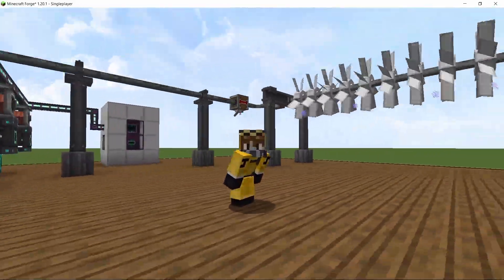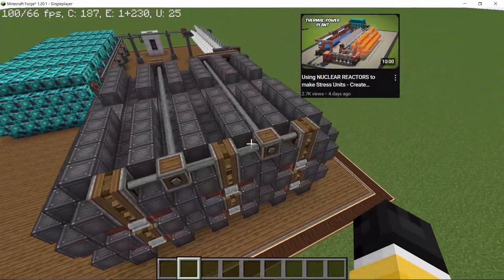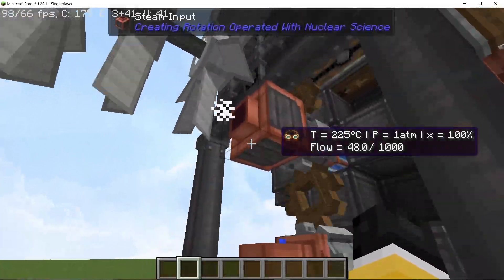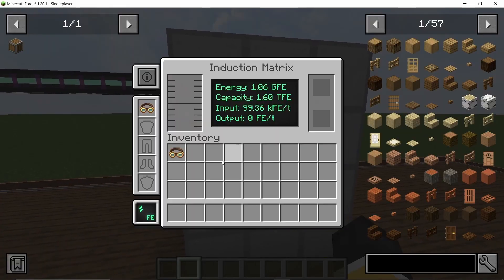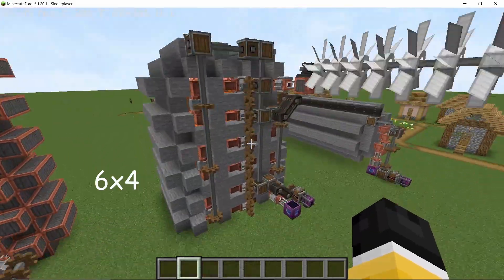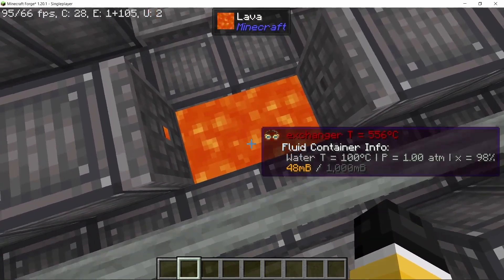Welcome back to another video featuring the Grounds mod. In my previous video for this mod I went over the nuclear reactors and the heat exchangers this mod has to offer. Today I expand upon the heat exchanger part by making this industrial size boiler which utilizes all 16 turbines, makes over 3.5 million stress units and over 2 million FE or RF per second. Without any further ado, let's get straight into this video.